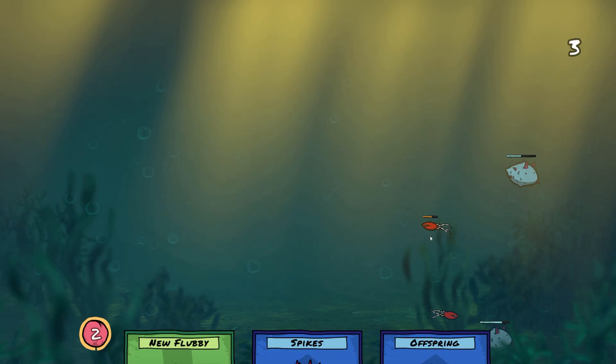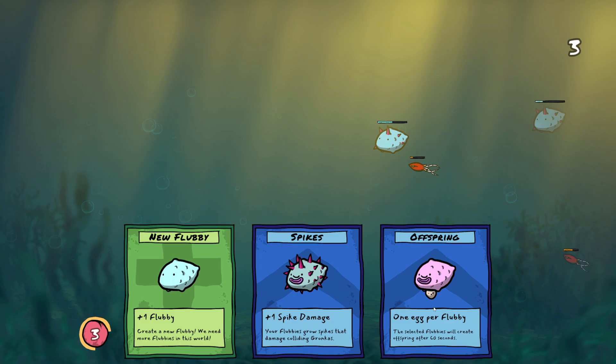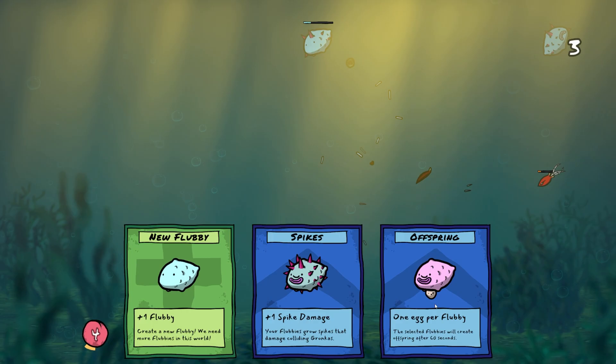We're currently being attacked by those little squid things. I've just given my guys spikes, which means when they hit us, we do some damage back to them. If I can get my Flubbies to go close, I could use the offspring.